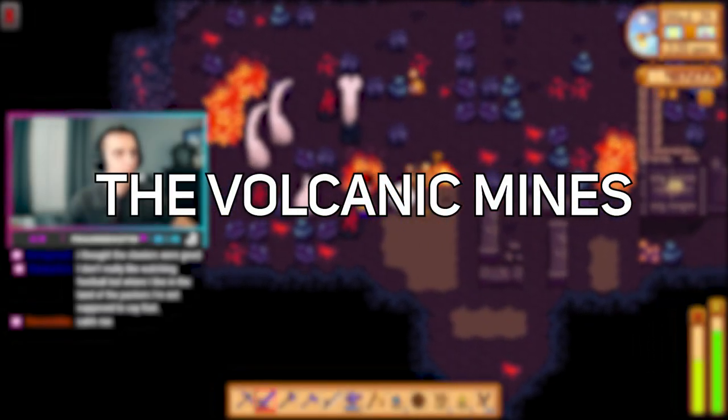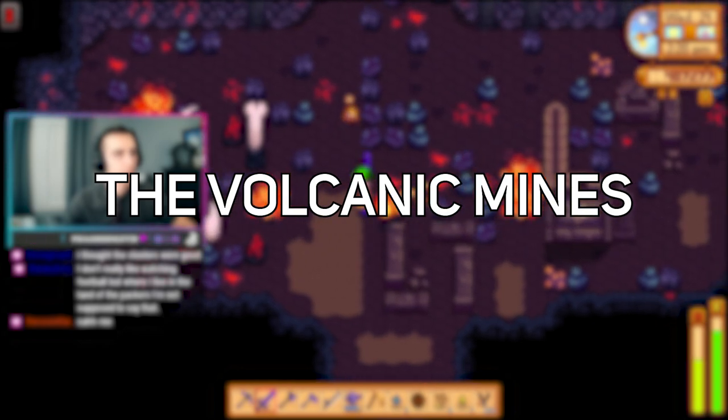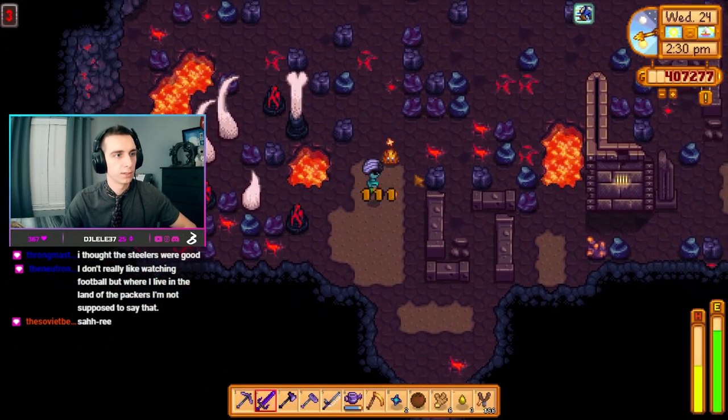The Volcanic Mines of Ginger Island are home to new enemies, new items, and most importantly, a new forge that allows you to upgrade weapons, enchant tools, combine rings, and change weapon appearances.